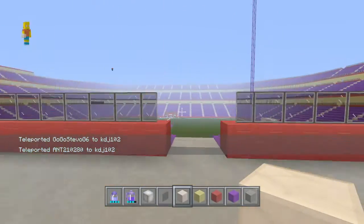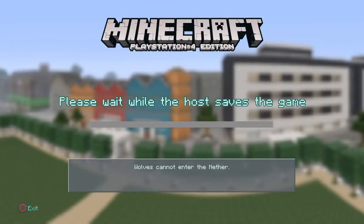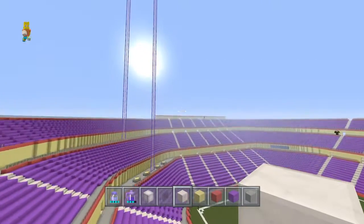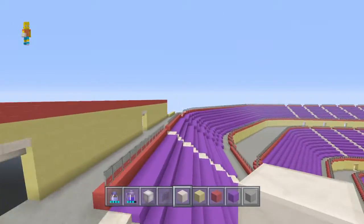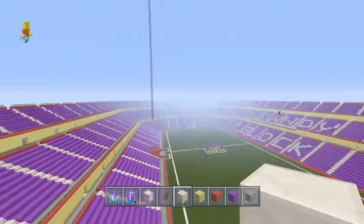On the third tier at the top, he's building hot dog stands so before the game you can get yourself a hot dog, cup of coffee, burger — whatever you like. I'm not sure if he's doing VIP booths.